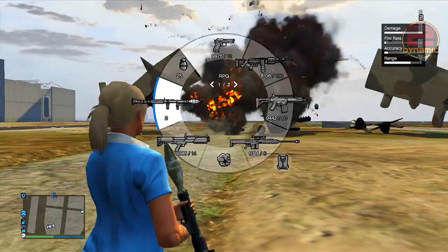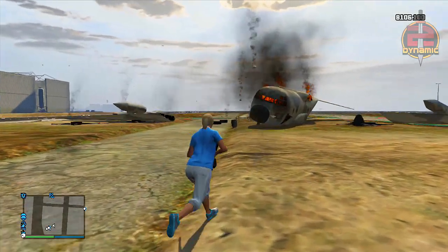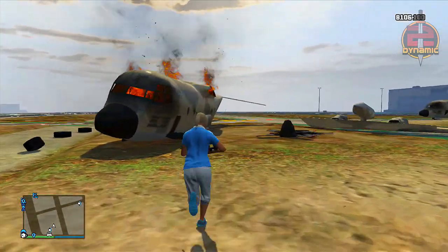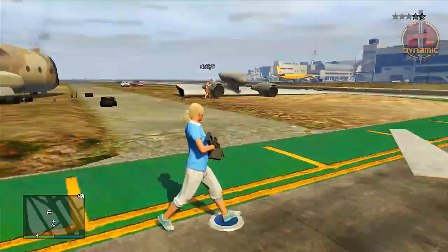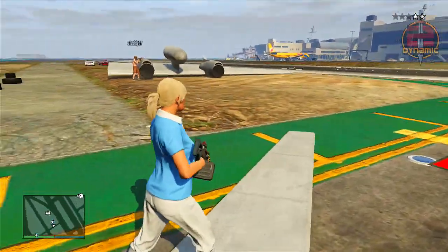Once you've done that, you need to blow up the titan like so, and a bunch of shrapnel should be around the area. As you can see, there are loads of different objects, but you are looking for one certain type of object — and as you're going to see, this is the object that you are looking for.